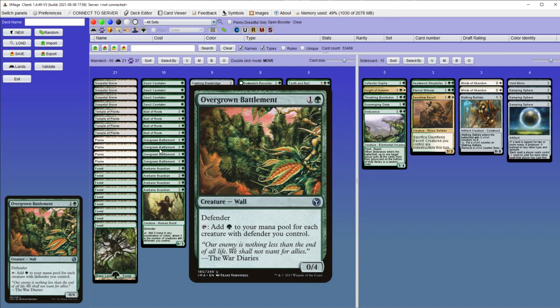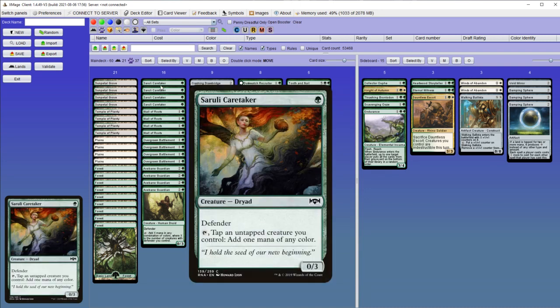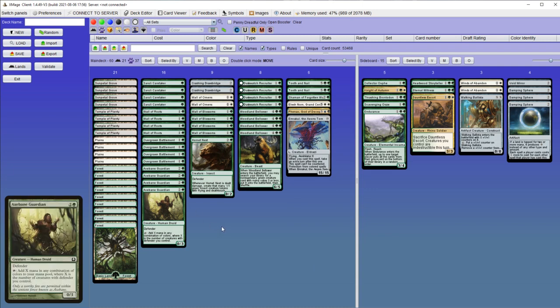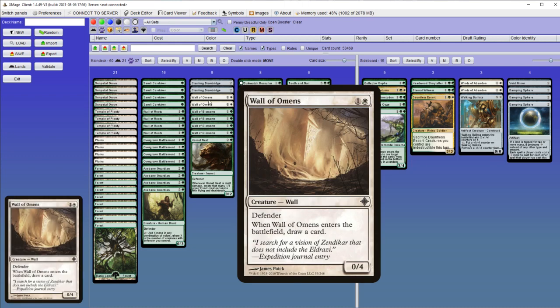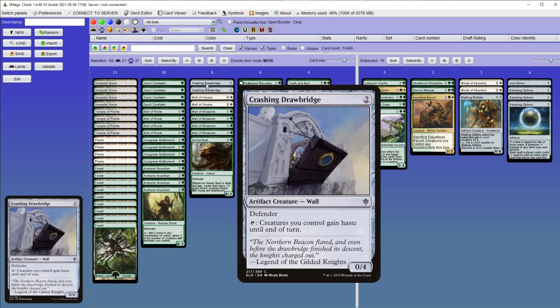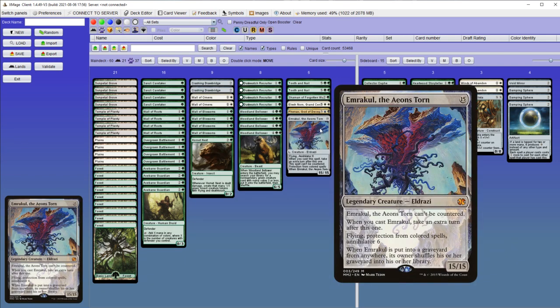Creatures that will support and enable them are other defenders like Wall of Roots and Saruli Caretaker, and both of those can help with mana. And then some utility walls like Hornet Nest, Wall of Blossoms, and Wall of Omens to draw cards, and lastly Crashing Drawbridge to give haste to your mana-producing walls or to Emrakul later on.